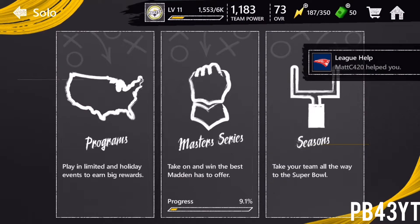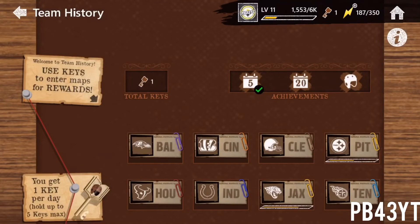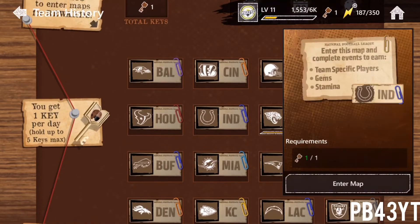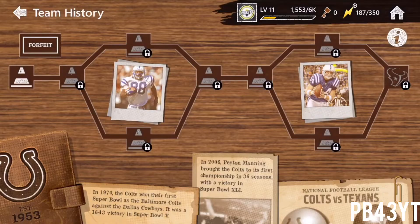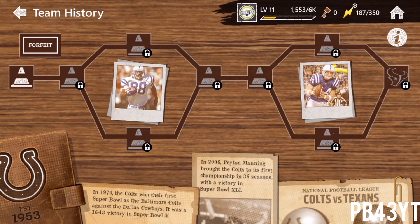The first thing you're going to want to do is go to Programs, then go to Team Mystery. I know most of you guys probably know about this, but it's super easy. Let's pick the Colts — I've already done five maps. If you want to go the route where you get the most gems, you're going to have to spend 150 stamina on this map. And then on the last one, after you spend 150 stamina, you get 100 stamina back and 100 gems. So you're pretty much spending 50 stamina for 100 gems.